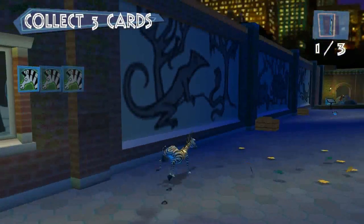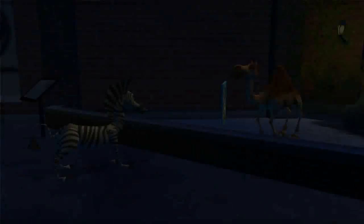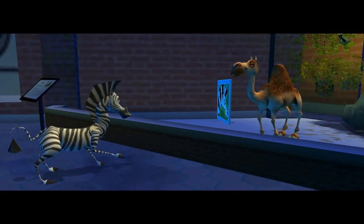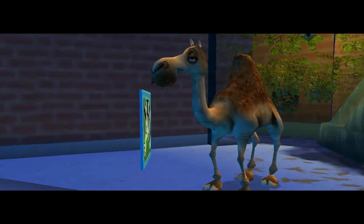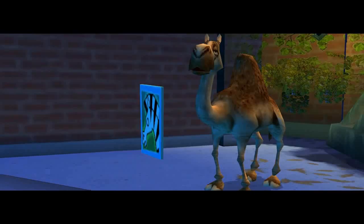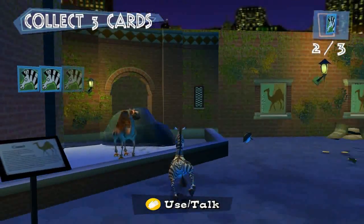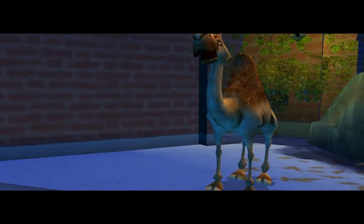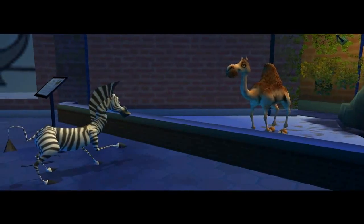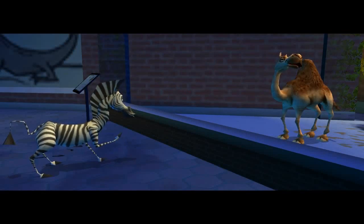Now get the remaining power cards from the other two operatives. Hey, kid! Nick, Skipper says you might have a little something for me. He's right. I got what you need. Guards can't see you if you stay out of their flashlight beams. Good to know, thanks. You're escaping into the wild end. You got it.